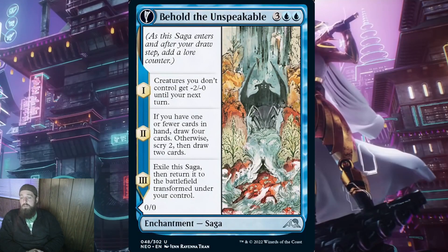Let's keep going with the next blue saga, Behold the Unspeakable. This costs 3 and a blue blue. When it ETBs, creatures you don't control get -2/-0 until your next turn. On turn 5, this is okay for mono blue tempo decks still trying to keep their opponents at bay. On lore counter 2, if you have 1 or fewer cards in hand, draw 4 cards; otherwise, scry 2 then draw 2. For blue, getting cards in hand is key to any control strategy. The best way to beat blue control is to out-card-advantage them, so being able to play cards knowing your hand is going to be refilled is really nice.